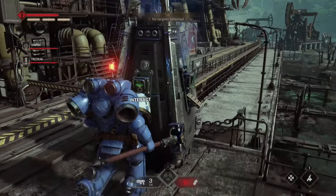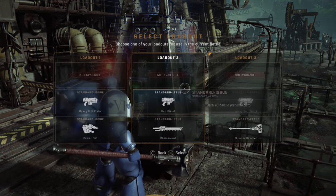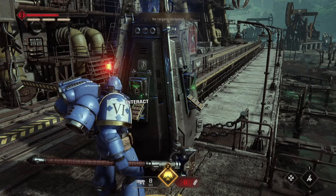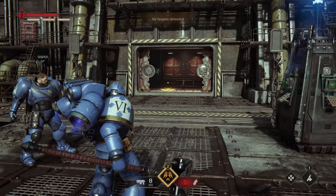Tip 4: Refill Stations. As you progress through a level, you will find refill stations — get in the habit of using these. They will refill your ammo and reset your ability cooldown. Also, they are tied to the loadouts you set in the armory, so make sure you have those set up as well.